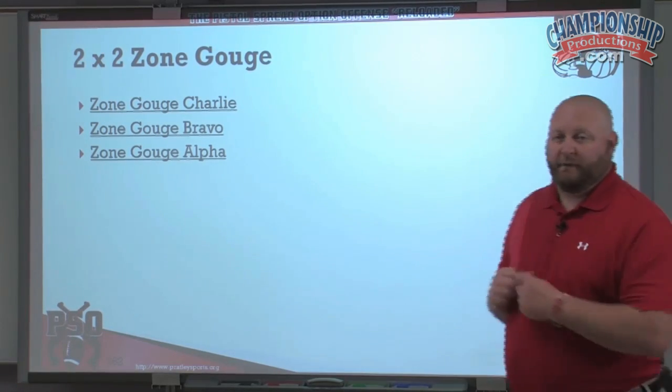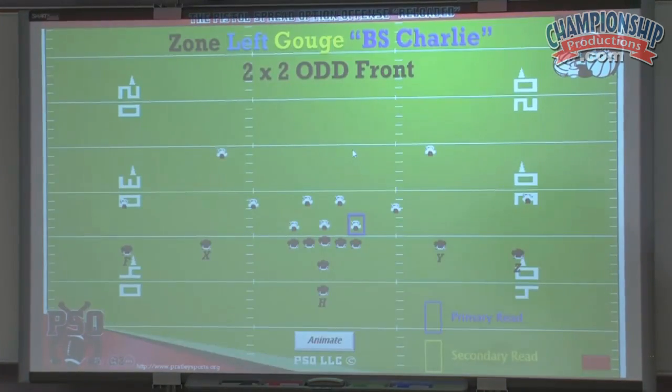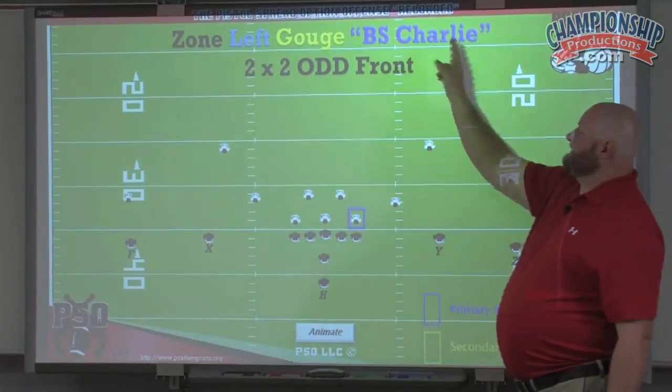It's all the same thing here with our Punisher series. We're going to start out with Zone Gouge Charlie. What we're going to do is run our zone scheme and gouge the C gap defender. So the true play call would be zone left, gouge backside Charlie.